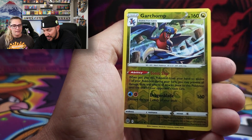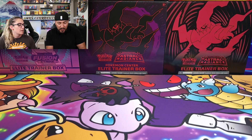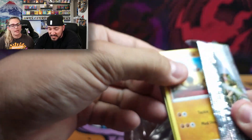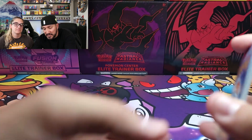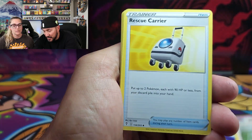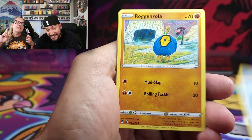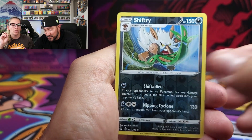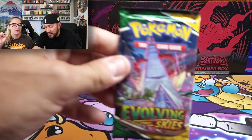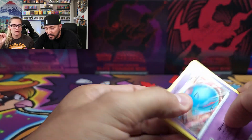For the Evolving Skies packs, we got the reverse Garchomp and a non-hollow Lapras. Everybody loves Evolving Skies - it's a safe set to invest in because it's going to be sought after for a long time with all the Alt Arts and rainbows in there. We got the reverse Shiftry and just a hollow Hydreigon in the second pack - a lot of hollows for us. Not bad overall though, that Alt Art was a good one.